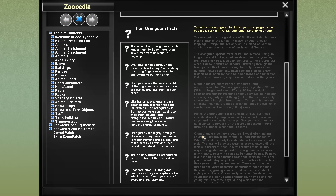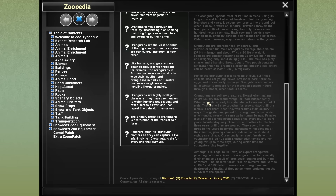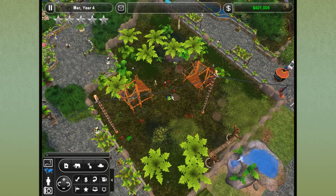Half of the orangutan's diet consists of fruit, but they also eat young leaves, soft inner bark, termites, eggs, and occasionally monkeys. Orangutans accumulate fat in winter to prepare for the monsoon season in April through October when food is scarce. And here we go — orangutans are usually solitary creatures except when mating. Adults usually travel and forage for food independently. When a female is ready to mate she will seek out an adult male; the pair will stay together until the female is pregnant, then resume their solitary ways.